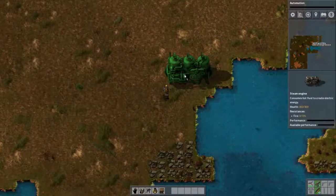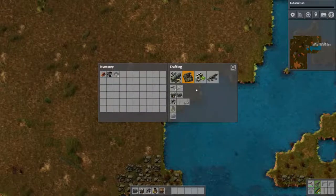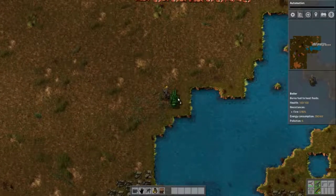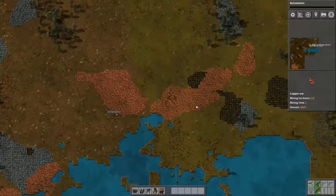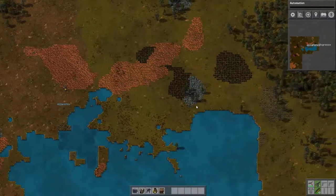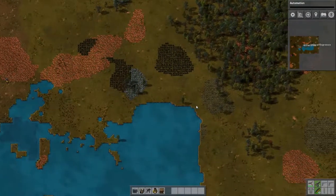If you could set up one copper thing, I could use some copper. In the meantime, I'll give us a view around the water — take a lap around the water and around where we're going to set up, so we know at least if there are any aliens.